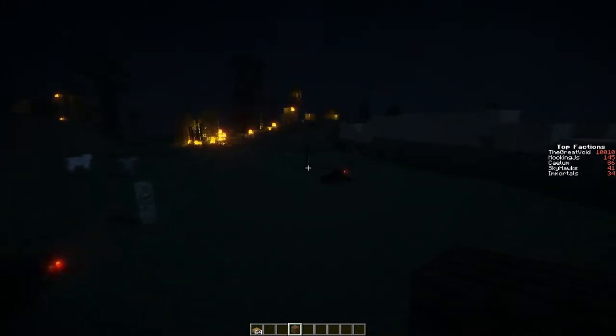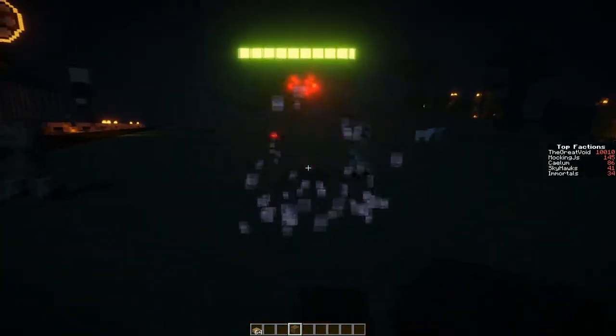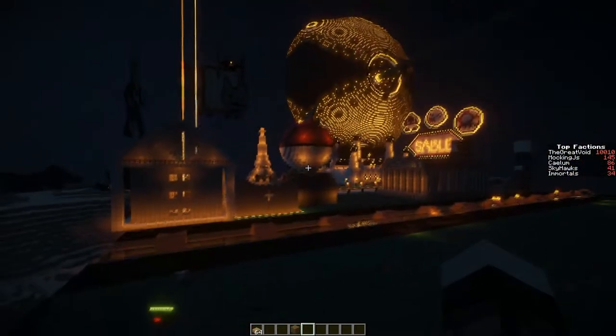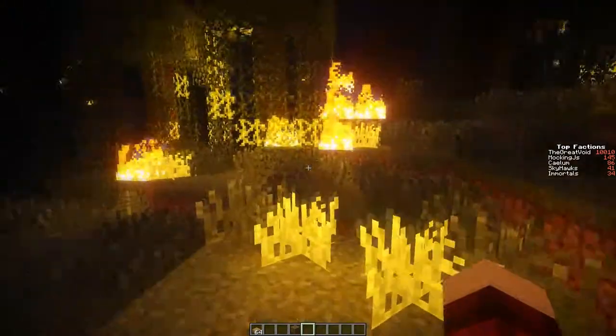One thing you're gonna notice, obviously, is these glowing spider eyes — really disturbing. And there's a health bar above his head, which is also bloom. Fires, you'll notice, also give off some decent lighting.